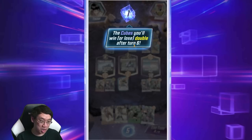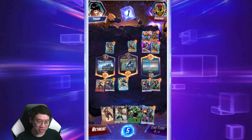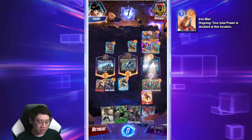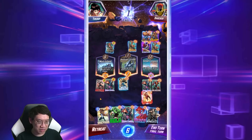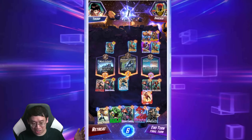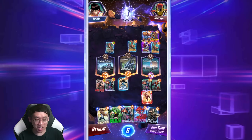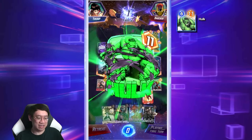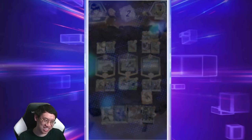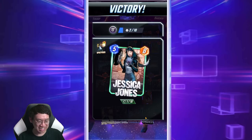Cubes you win or lose will double after turn six. If you think you'll lose, retreat — but I've got this. Look at Shocker's terrible plays. At its heart, Snap has a lot to do with the stakes: if a game ends before turn six there's only one cube difference, but if you let it go to turn six the cubes double. On top of that there's a snap mechanic we'll go into shortly.